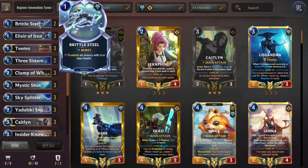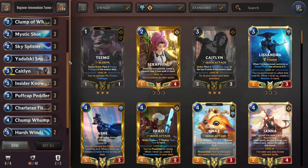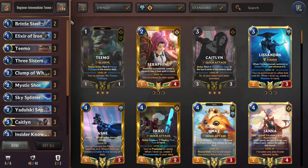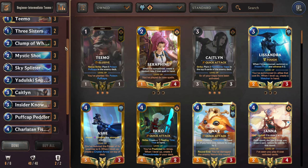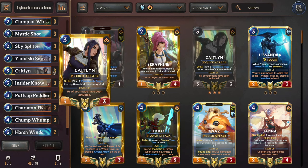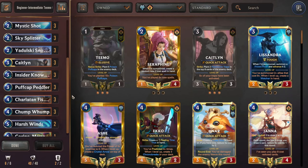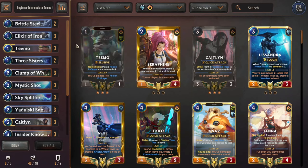Starting us off, we have a couple Brittle Steel. We are in Freljord for the second region. This deck is super easy to craft, especially if you've been following along and crafted the cards from the Freljord decks. You just need to grab your triple Caitlyns and also one Epic — just one Korina is all that's necessary for this deck — and then you'll have yourself a pretty easy-to-play beginner puffcap deck.